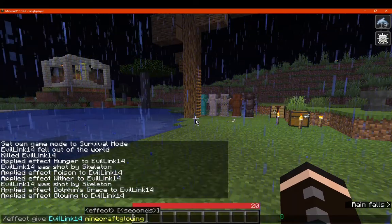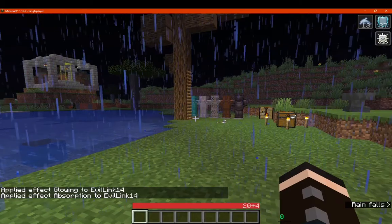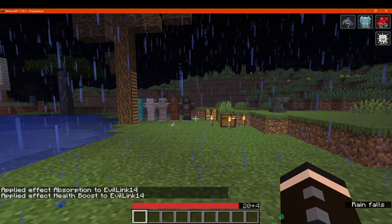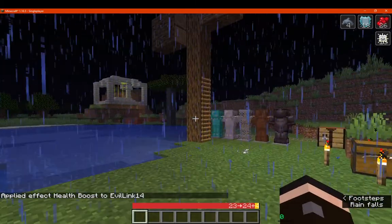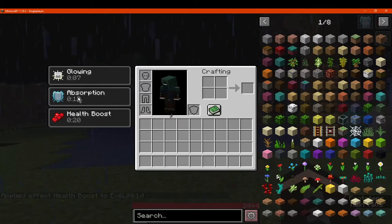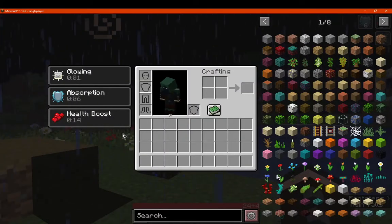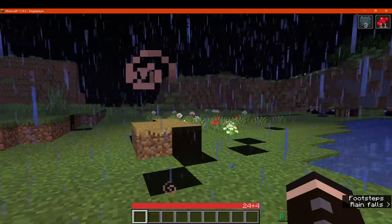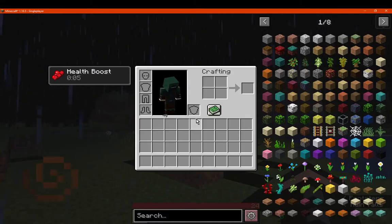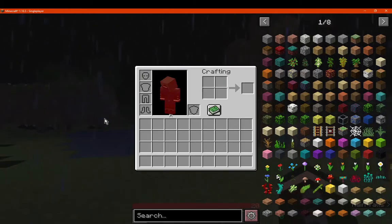Glowing effect. Absorption — a few seconds. So some stuff doesn't overlay maybe. Health Boost I think does, because it's obviously expanding your hearts there. So you can see how Health Boost will do. Absorption I don't think does much, really. We'll find out once it disappears. So that was the plus 4. Health Boost is there, and then that will disappear and eventually we'll get back to 20 hearts.